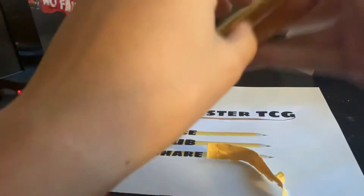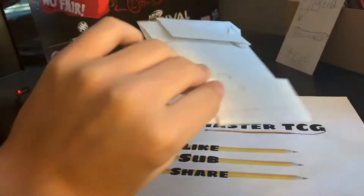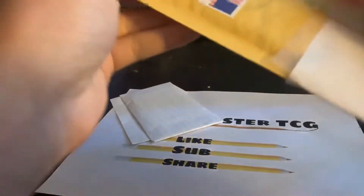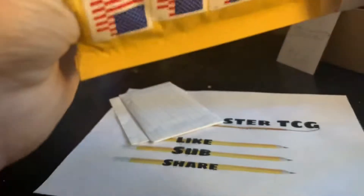Okay, you can see stuff inside. Let's open this — we got a pack, that's nice. Anything else or just the pack? There's other stuff. We got a note.